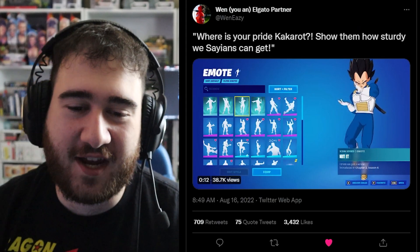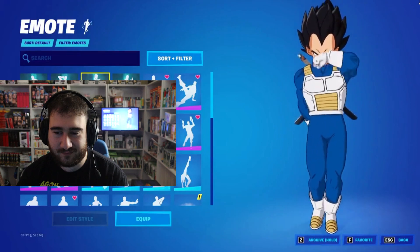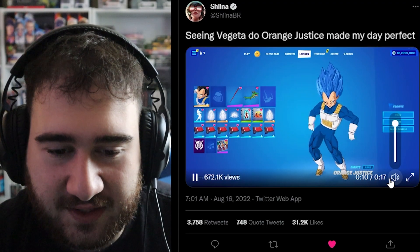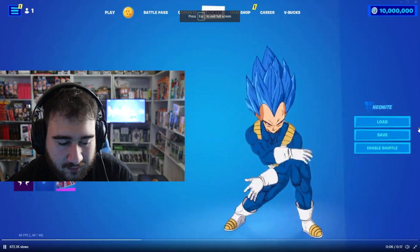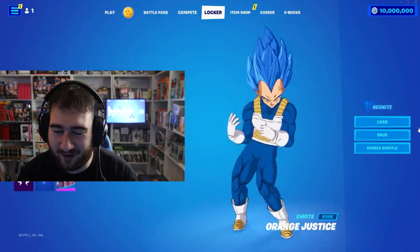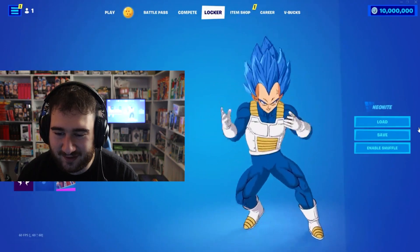Where is your Saiyan pride, Kakarot? Show them how sturdy we Saiyans can get. Seeing Vegeta do the orange justice made my day perfect. This is the meme for when anything gets put in Fortnite — they can do this now. You've never seen Vegeta do this before. Never.